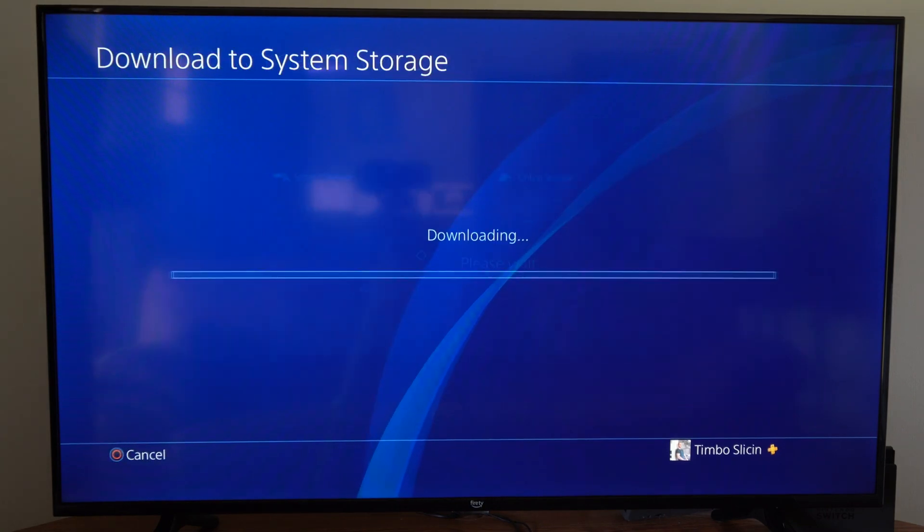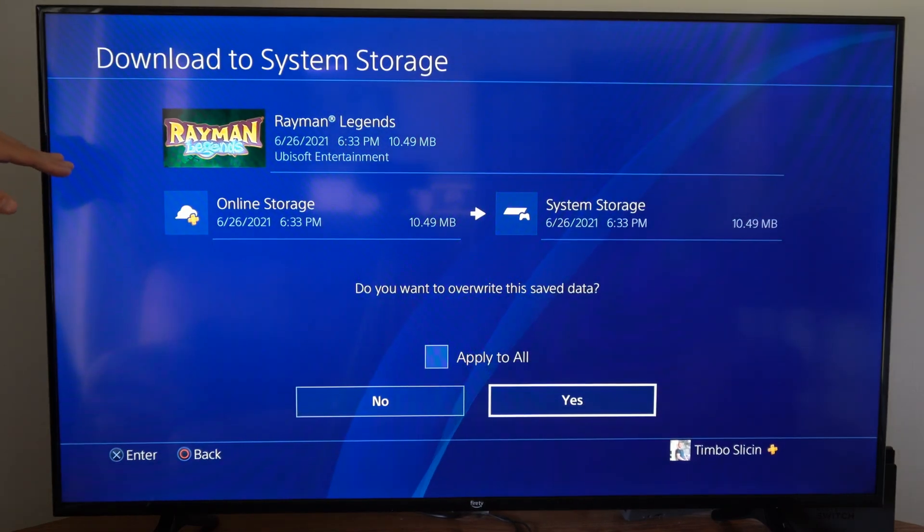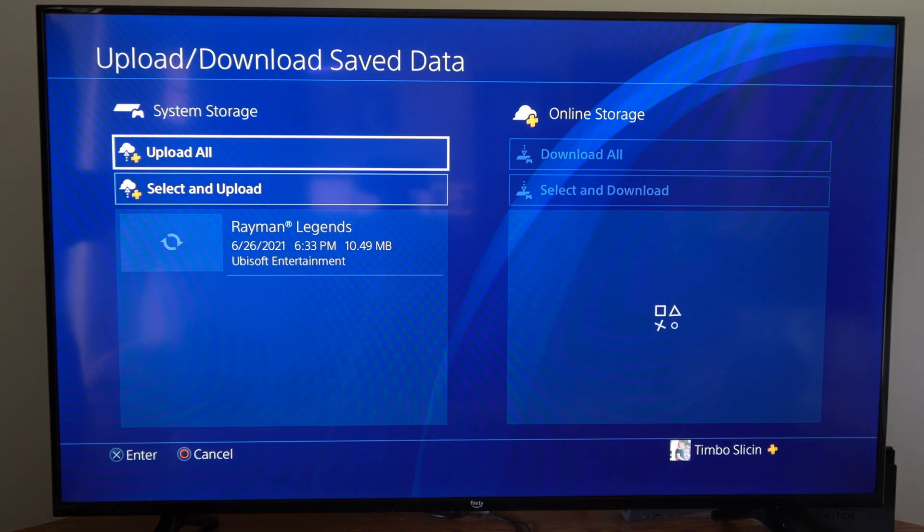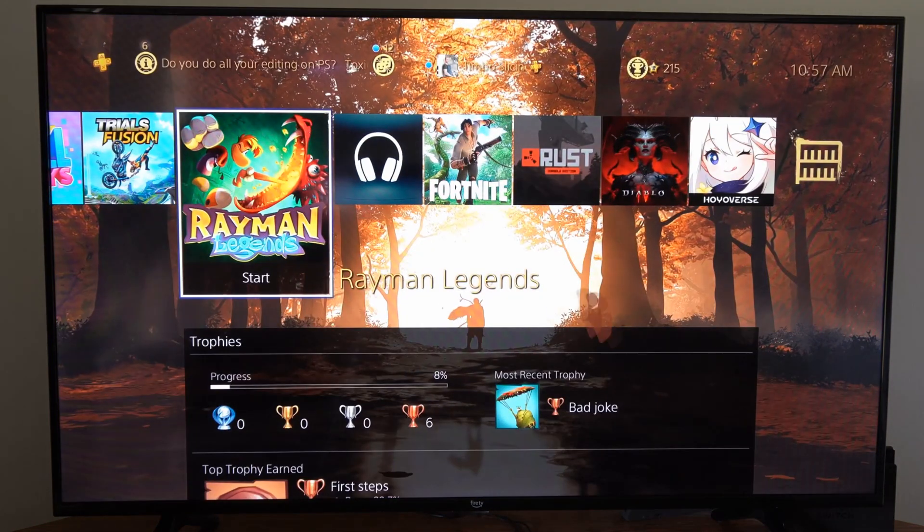So I can go to Download All, and it's downloading. It's saying overwrite because I already have this version on my PlayStation 4, so I'm just downloading the same thing. That is now downloaded on my PlayStation.